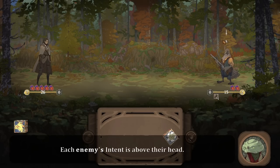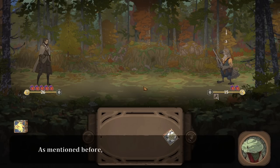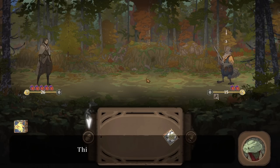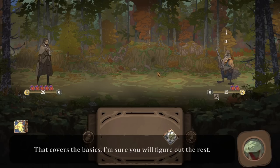The intent is above their head — intends to do three damage. Now, let's discuss your dice. Each dice ability costs resolve. However, not using a dice during your turn will add two additional resolve next turn. This is your auto roll button, and this releases your hero's unique power. That covers the basics, and I'm sure you'll figure out the rest.